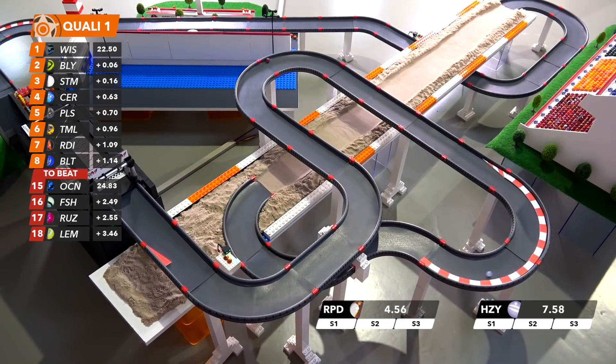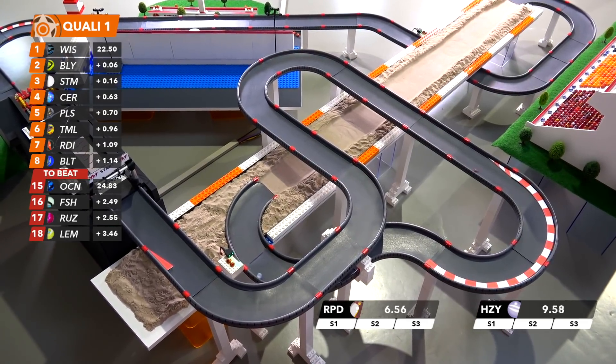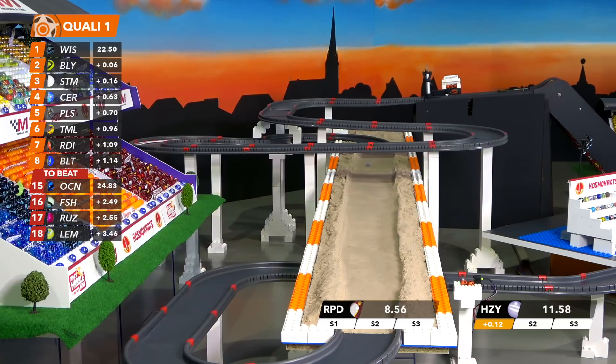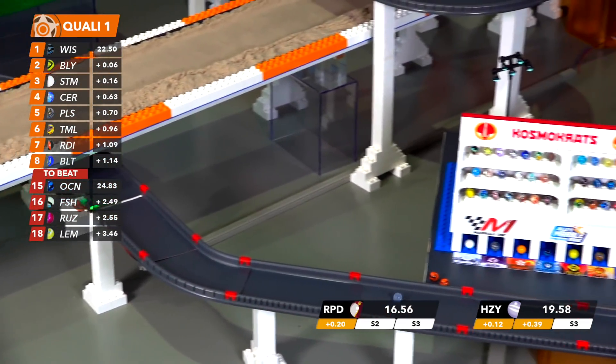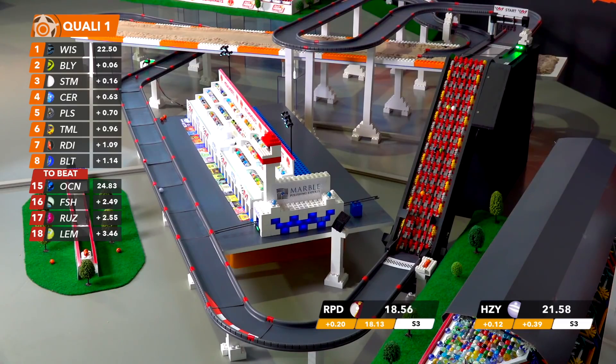Hazy and Rapidly, our final two runners, guaranteeing that Ruzzy and Lemon Lime will not advance. Neither one is particularly close to pole. Hazy was a tenth off in the first sector, now nearly four tenths in the second.